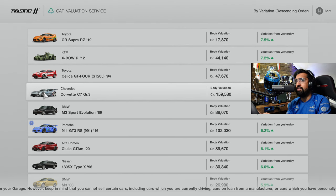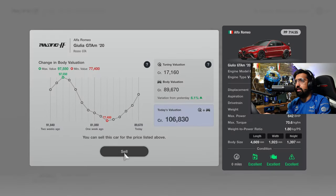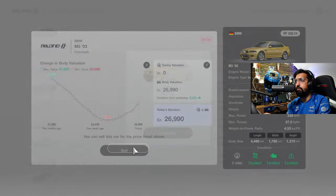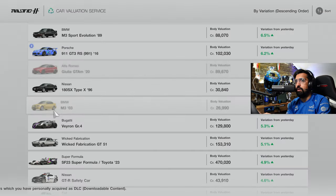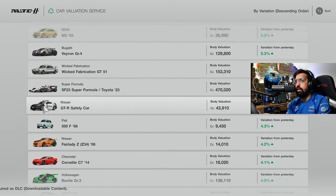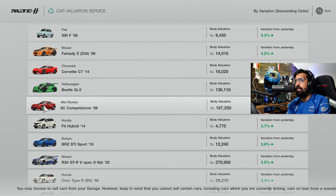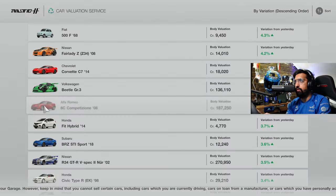To get more credits, I'm going to have to sell one of my most valuable possessions. I don't want to sell the Giulia - never liked it anyway, so into the bin it goes. We got 110,000. I'm also going to sell the M3, and we'll bin off the Corvette C7 and the Alfa 8C as well. So we've binned off some cars and got some credits - not an awful lot to play with. How are we going to find 10 seconds at Monza?